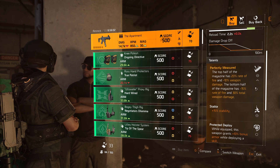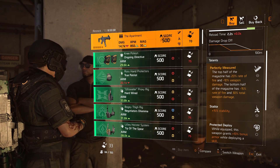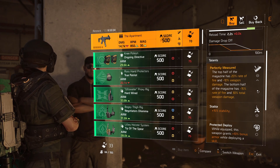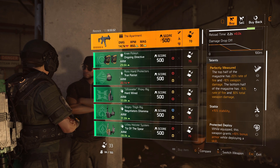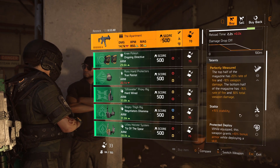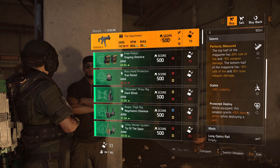For the talents, this weapon comes with Perfectly Measured. The top half of the magazine gives you 20% rate of fire and minus 10% weapon damage, and the bottom half of the magazine has minus 15% rate of fire and 30% total weapon damage. It also has Stable, which you can reroll into Extra or Allegro — it's up to you. And it also has Protected Deploy.